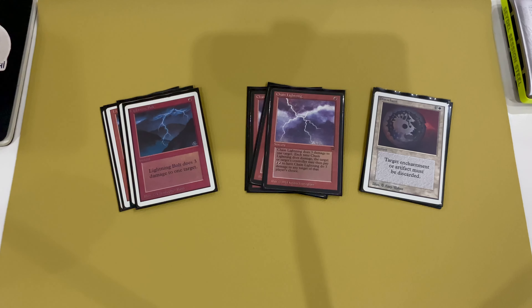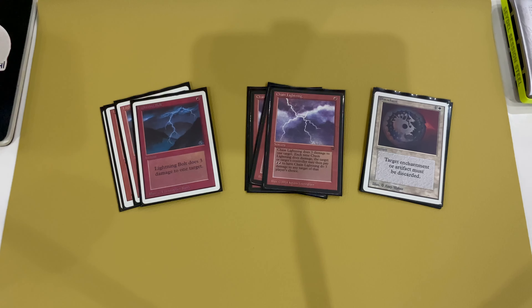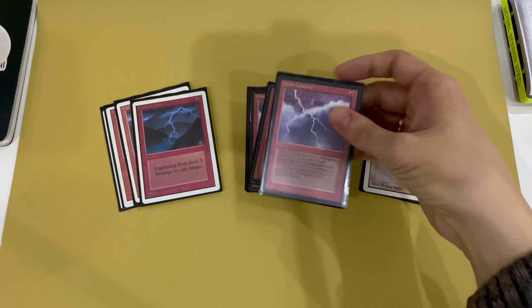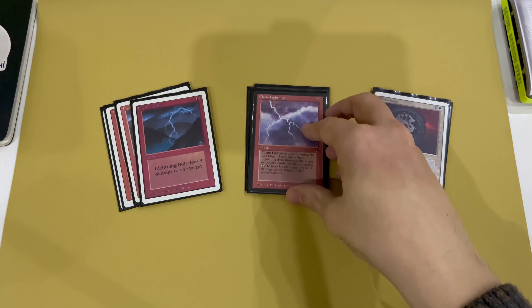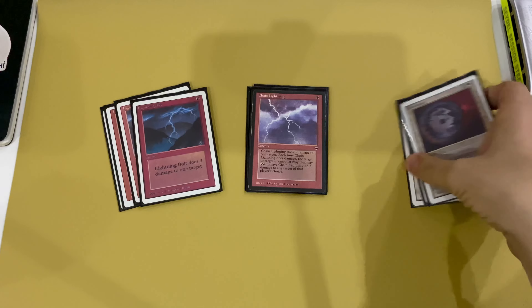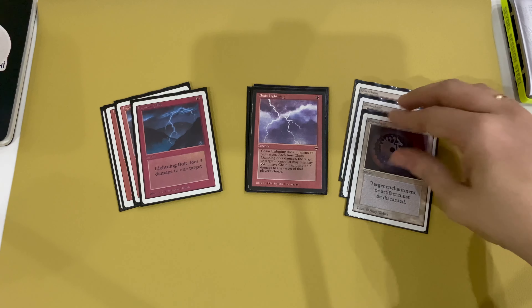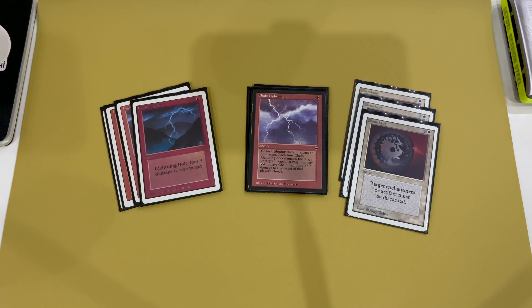The deck also contains some removal spells. Four copies of Lightning Bolt help you kill little creatures, clear blockers, and deal direct damage to the opponent. Four copies of Chain Lightning are similar to Lightning Bolt but at sorcery speed. A tricky moment: when you play Blood Moon, most opponents will have a lot of red lands and can copy Chain Lightning back at you — sometimes it's dangerous, but sometimes you can also copy it back and deal six points of damage instead of three. Last is three copies of Disenchant in the main deck to destroy enchantments and artifacts.